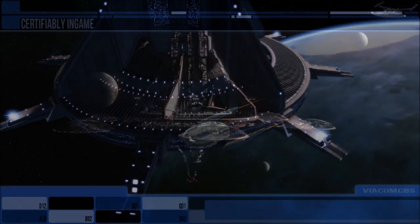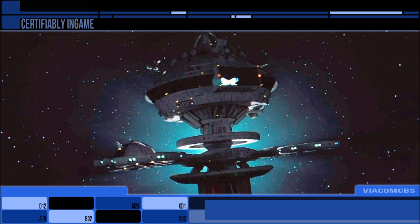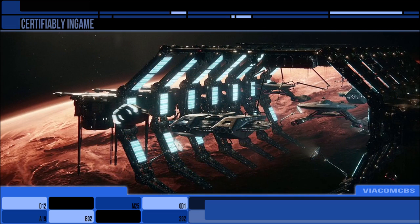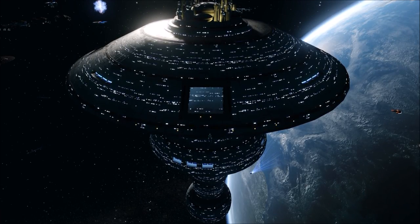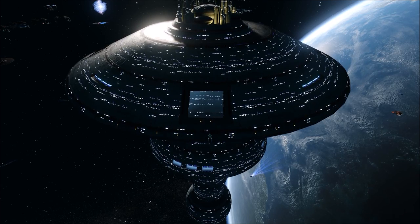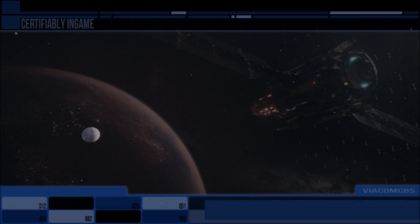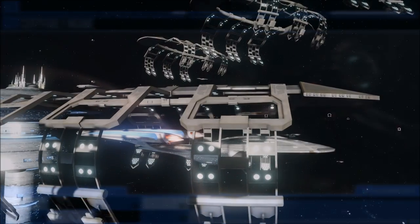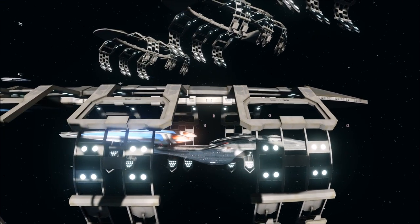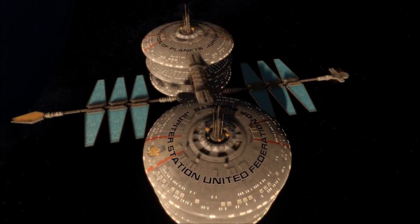Scattered throughout the Sol system are a myriad of other stations ranging from defence platforms, observation posts, shipping transfer docks and other undisclosed functions. With how large the entire solar system is, let alone the available space in orbit of every planet, there is a lot of room for additional structures to feature. Most of the planets have a networked defence grid of automated turrets and the entire system is under observation by Starfleet and United Earth — so there is always room to add more, and even overlap in functionality.